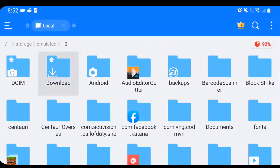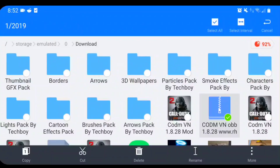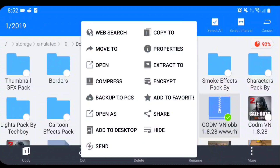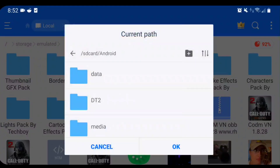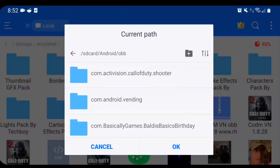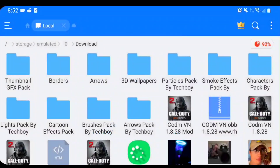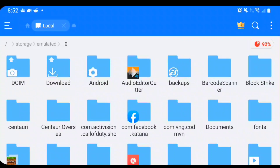Once you open up any file manager — I personally use ES File Explorer. Once you get into ES File Explorer, swipe right, go to download, and scroll down until you see the COD Mobile VN OBF file. Click and hold it down, click more, then click extract to. Choose a path — click on SD card, go to Android, then scroll down to see OBF and click okay. I already have the OBF as you guys can see — it's com.activision.quality.shooter. I'm just gonna cancel it since I already have the OBF, because I like to test this stuff and make sure it works before I upload.